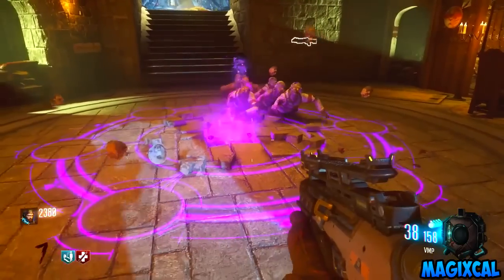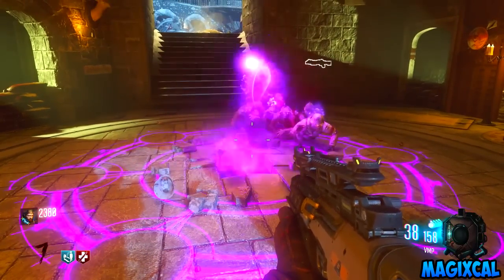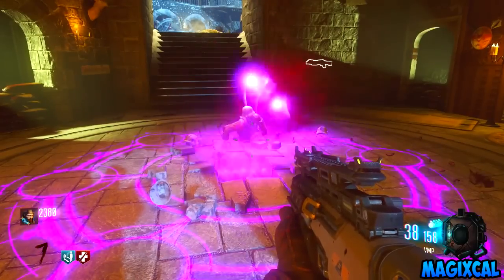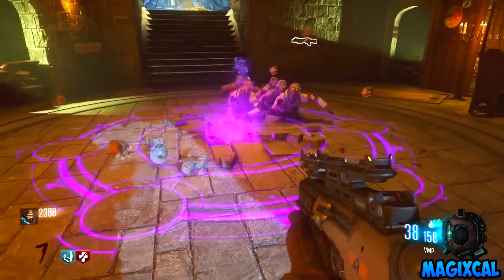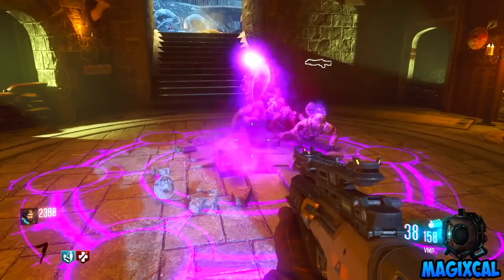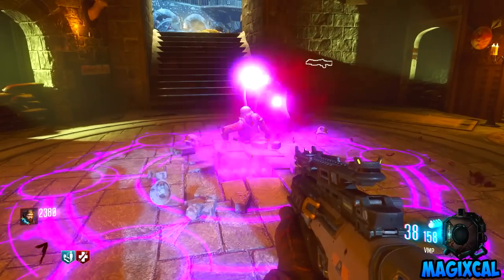After collecting all six skulls, return to the trophy room where the six skulls will be arranged in a circle. You must make six crawlers and allow each skull to kill a crawler. I'd suggest getting a group of about eight zombies, making a ton of crawlers, and leading them into the room. After the six crawlers are killed, you will hear a voice say three words — write these words down as they are very important.